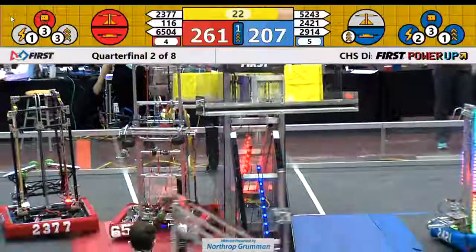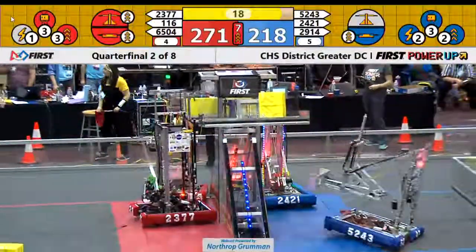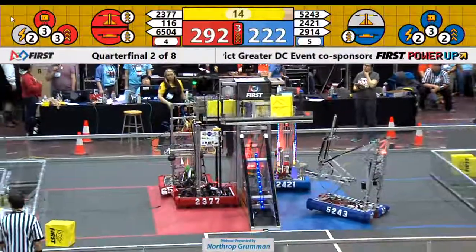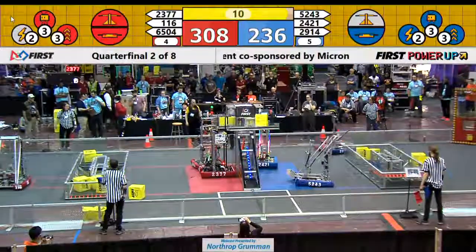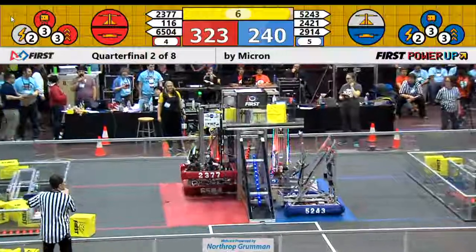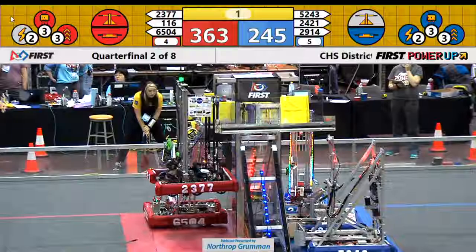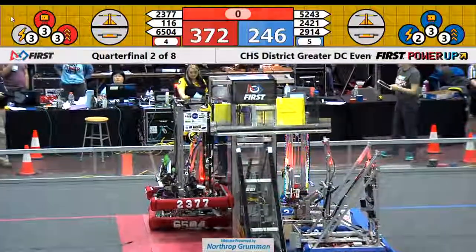End game begins. 24-21 lining up their position as 65-04 lines up as well. Red alliance utilizes their boost, gaining double points from the switch and the scale which they both own for maximum value, trying to squeeze out as many points as they can. 23-77 up, up and away — that's a successful hang. That will conclude qualification two, quarter two, match one.